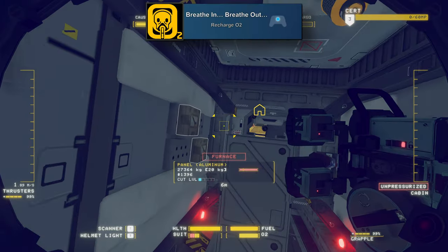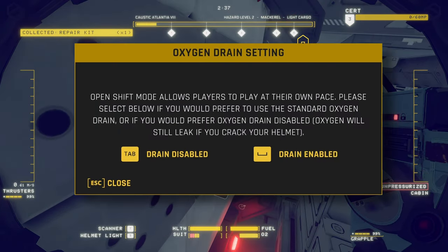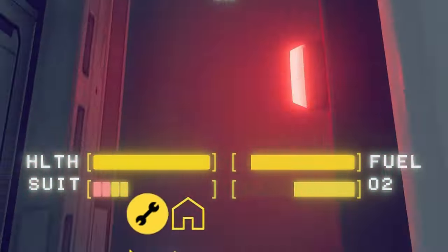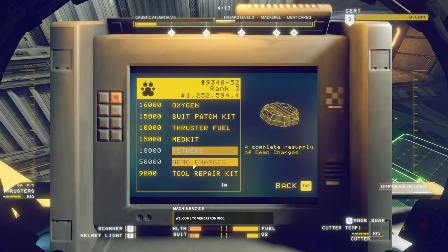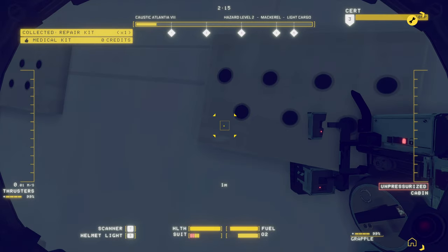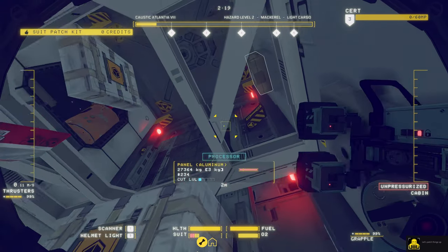For Breathe In Breathe Out you're going to need to recharge your O2. You'll need to have your O2 draining turned on — it'll slowly drain as you're out working on your current ship, then you'll just need to come back to the kiosk outside of the hab and refill your oxygen. Next will be Let's Patch Things Up for using a suit patch kit. You'll find plenty of these little suit patch kits mounted on the walls inside ships — just go pick one up and this achievement will pop.